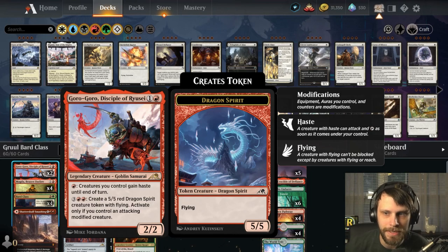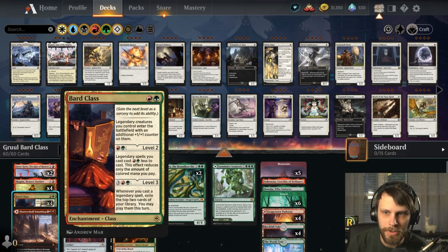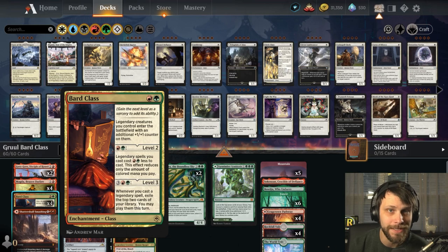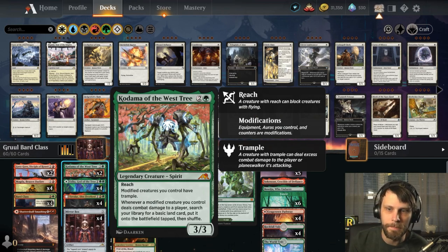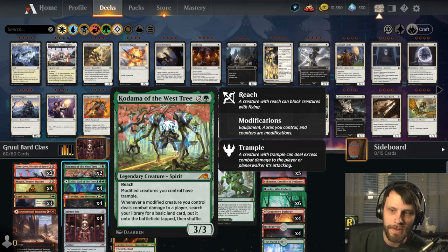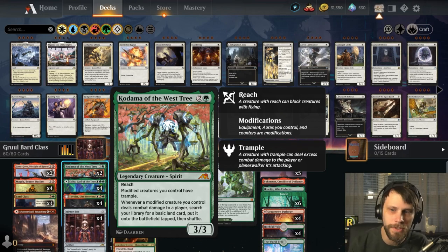You activate Goro-Goro only if you control an attacking modified creature. Thankfully, the Bard Class is throwing counters on every legendary creature, which is basically our entire deck — so it really makes it easy to do that. Another modified creature here is Kodama of the West Tree. Modified creatures you control have trample, so we can continuously push through for damage. And on top of that, whenever they deal combat damage to a player, you search your deck for a basic land card, put it onto the battlefield tapped, and then shuffle.